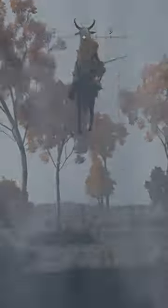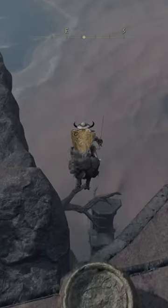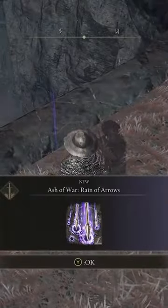You can actually reach the ledge that contains the Ash of War from it. Aim for the notch in the cliff face behind the jar. Remember to double jump. Thread between the tree branches and you'll be landing on the ledge that contains the Ash of War. This has been your Elden Ring quick tip. Good luck.